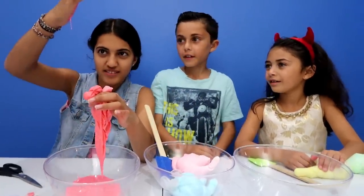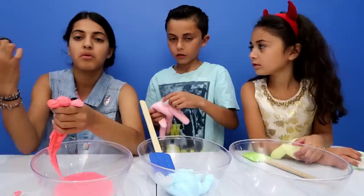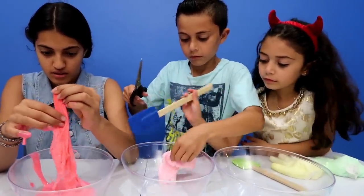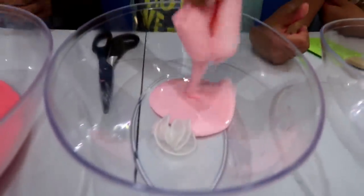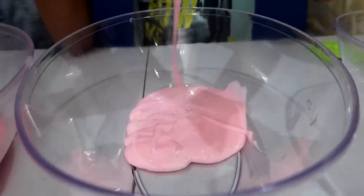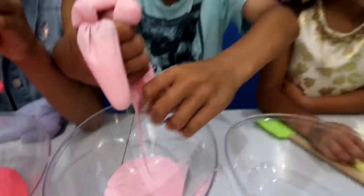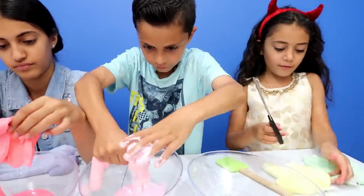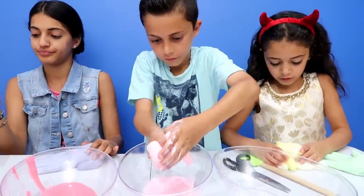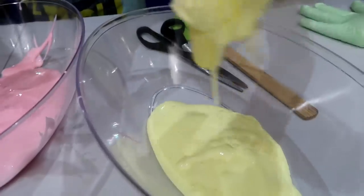Whenever you do slime and you need to use scissors, make sure that a parent's supervision is there. I'm going to cut the fingers. I'm doing my purple now. I'm going to cut my yellow from the top and cut my fingers from the green. Heidi's turn — I'm going to start with the yellow and cut the top. That's really pretty — good job, Heidi. That's a nice yellow color.